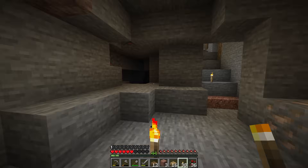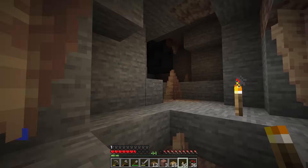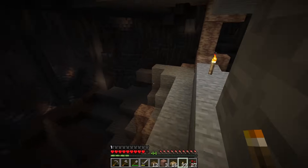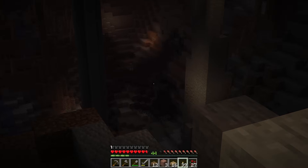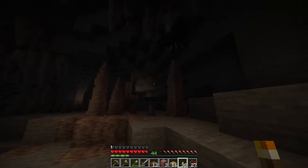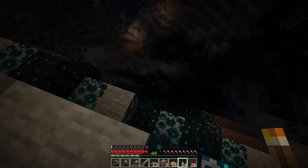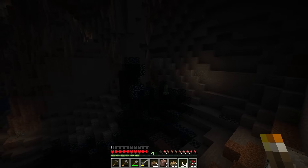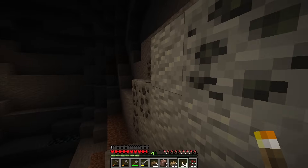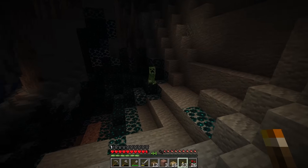It looks like the immediate danger is handled, though there are still some outlying mobs around. Let me light up this area a little bit so nobody sneaks up on us. This place is huge, and I think that's sculk over there — we might have a deep dark ancient city right below us. We do have some sculk here, so I'll have to be a little careful. I don't really see any catalysts or shriekers, but you never know what could be underneath.